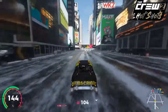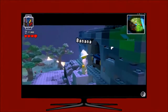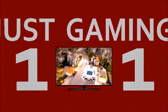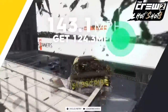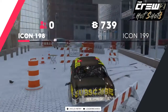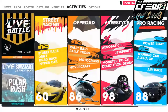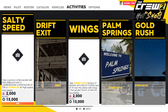Today on The Crew 2 I will show you how to get salty speed. If we navigate to the main menu and then go to activities, across to street racing, all the way over to photo album and then street line up, and then the first one is salty speed.